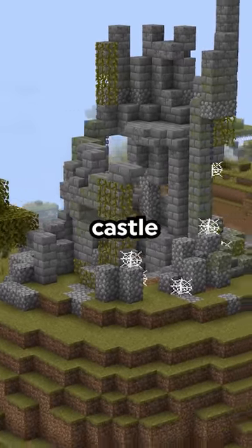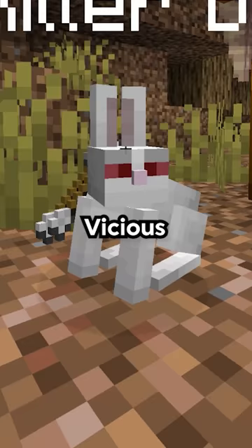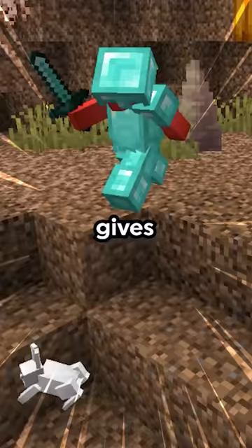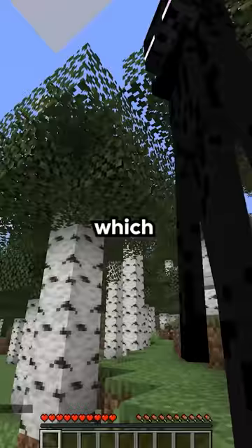Do not visit this castle, because while it seems innocent from the outside, inside you'll find the vicious killer rabbit. Sure enough, this structure finally gives a home for this forgotten mob. And if you get too close, it'll deal a whopping 12 points of damage, which is more than an enderman on hard mode.